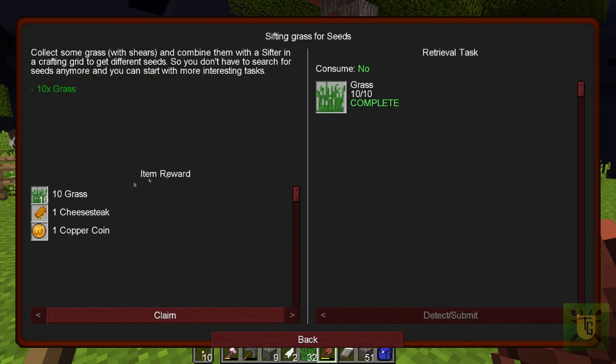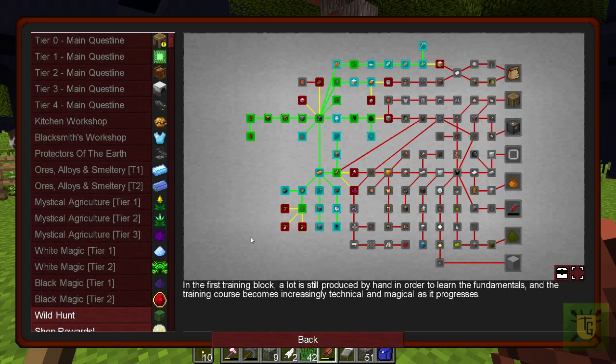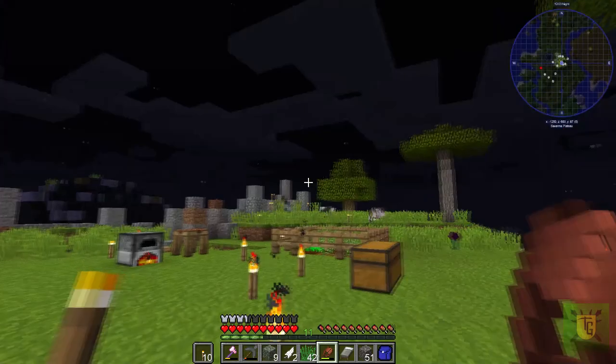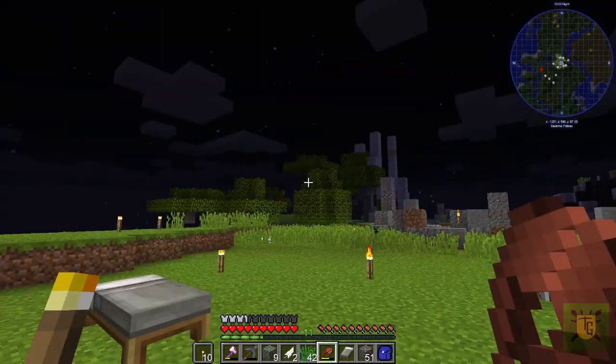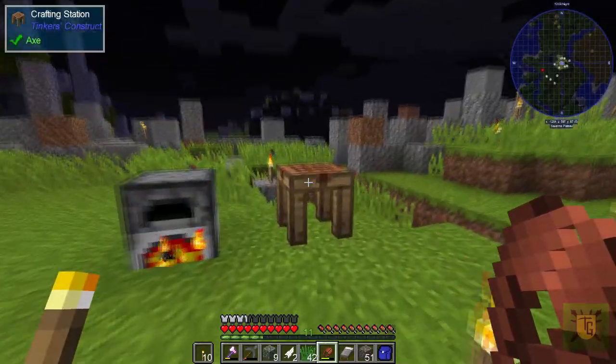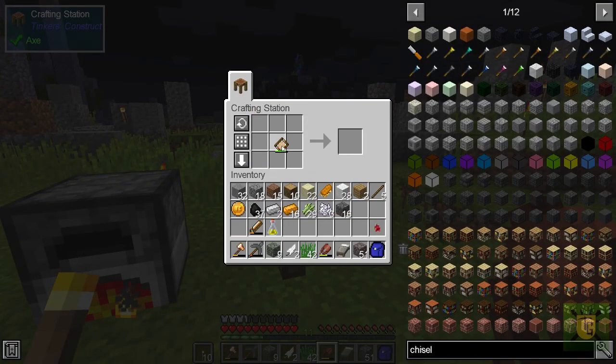Here we are — and a nice cheesesteak sandwich thing. So I'm going to get two tomato seeds, two onion seeds, two corn seeds. I may have them already, but that's no fun because I'm going to show you how to get it and make it work. So I get the artisan's copper sifter and I go over here to my table — you put it here.